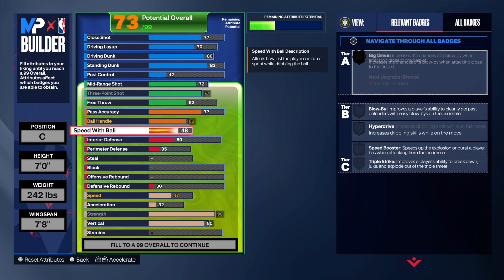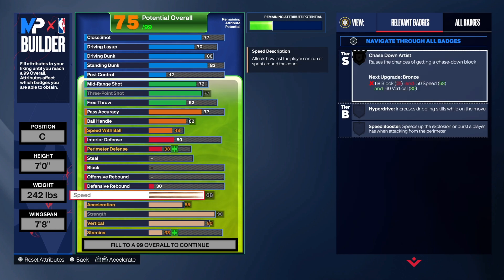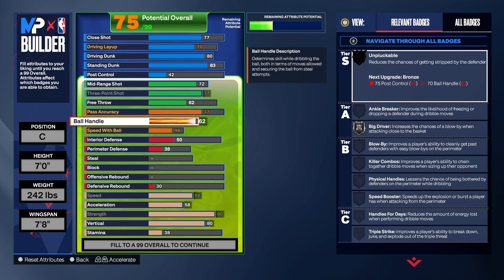Ball handle is a 62. We do get big driver once we take the acceleration up — you get big driver on at least silver. For unpluckable you need a 75 post control or a 70 ball handle, and we didn't hit those thresholds, so we don't get that badge. But there are ways to change this depending on what you like. We also have touch passer and special delivery relay pass badges.